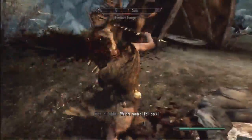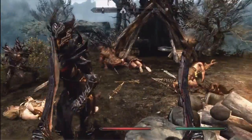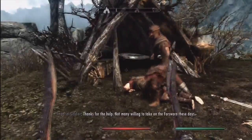This is a Forsworn Voyager — the Imperial Guards kind of took care of him. But as you can see, the Dark Brotherhood Initiate stepped right up to the plate and defended me from the Forsworn Pillager.